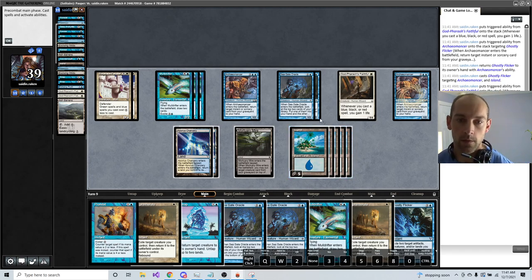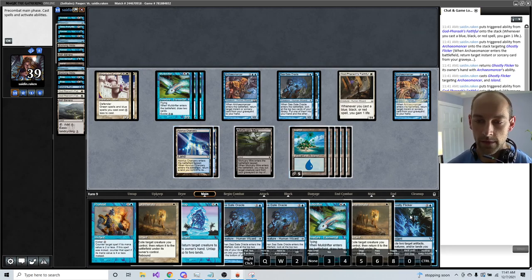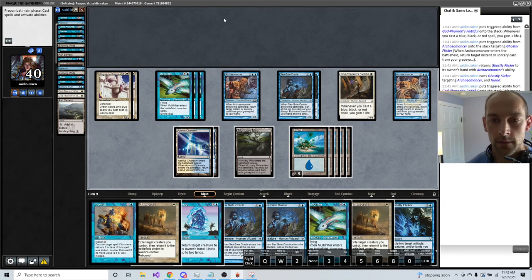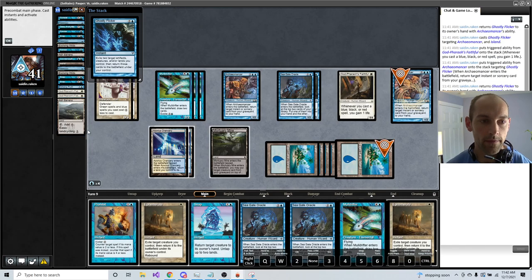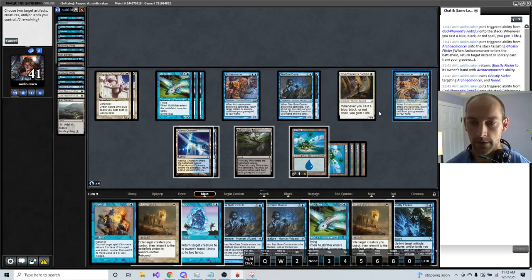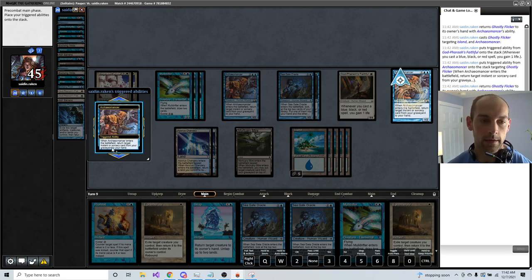Let's go through the combos. I have all the pieces needed for infinite life here: one Faithful, one Archaeomancer, two Familiars, Ghostly Flicker, and an Island. I'm going to flicker the Island and the Archaeomancer. You're going to auto-yield to the Archaeomancer trigger and the Faithful trigger always. If you want to make this go much faster, you can tap all your lands, cast Flicker, and then put the stack away from where you're going to have the triggers — place the trigger window right next to the Ghostly Flicker. Then just click in and press OK across repeatedly. And so you gain infinite life, theoretically.